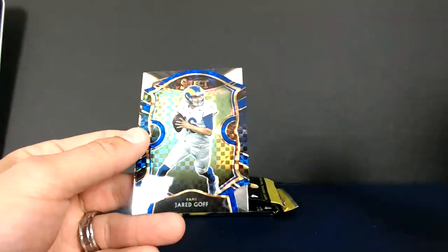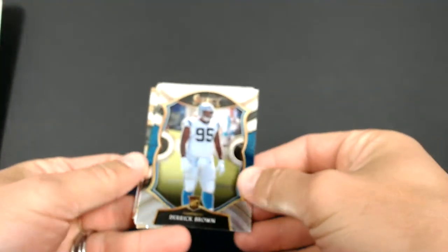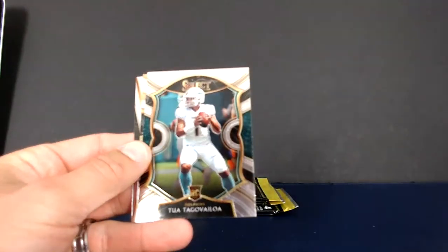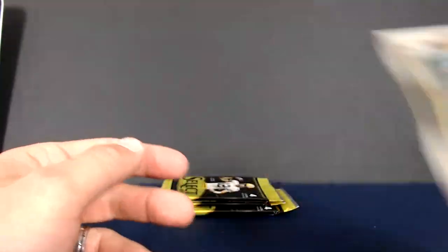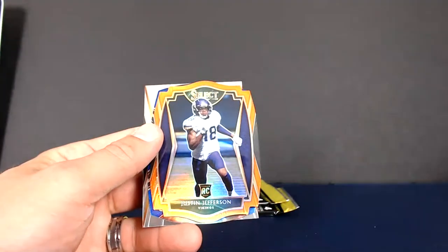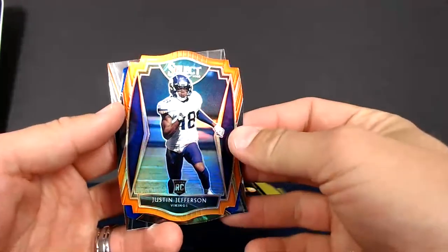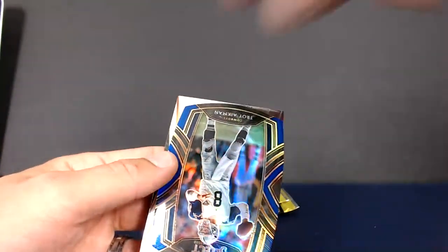Our silver coming up next — got Phillip Rivers. There's Cowboys — it's going to be CeeDee Lamb silver concourse. Nice! There you go Helder, there's your big Cowboys hit. Jared Goff for the Rams — good looking card. I love those checkered. And then Aiyuk club level base. The Silvers in Select are by far my favorite silvers — they shine so well. And Derek Brown, Tua concourse base, and Drew Brees. Got an AJ Dillon premier level base.